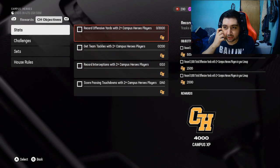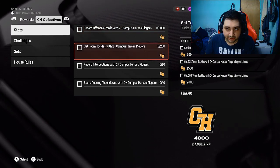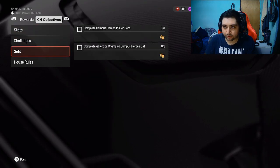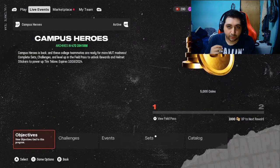Just put two Campus Hero players in your lineup and just play the game. After that, you'll be leveling up pretty simply. You need to do all the stats challenges and the solo challenges. If you do that, you'll be able to max out your battle pass. Everything else is extra, so if you want to do that to make it easier for you, go ahead and do that.